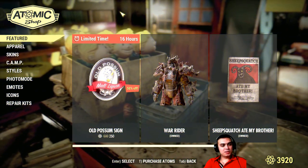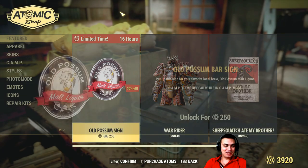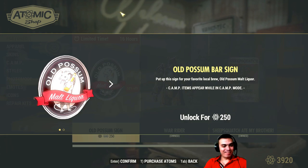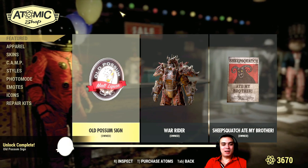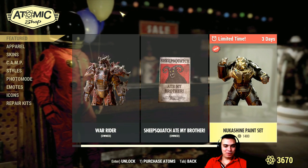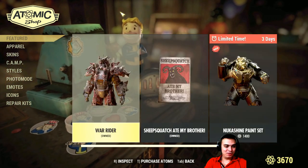Alright, so in today's menu we got the old opossum sign with a 50% discount — 250 atoms for this baby — and hell yeah I'm gonna get it. I love it already. Let's get it. And afterwards I'm gonna build it and show you how it looks. Still 250 for that beautiful thing — sounds like a deal to me. I feel like I'm gonna be happy with my purchase already.